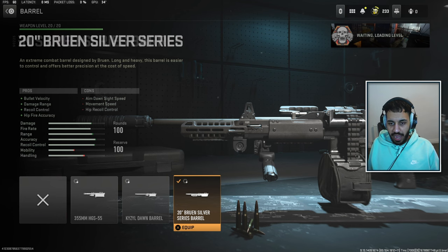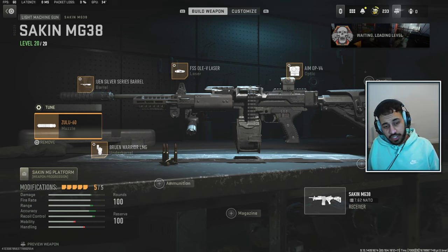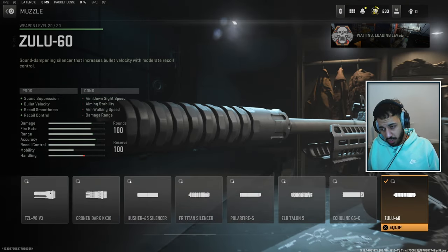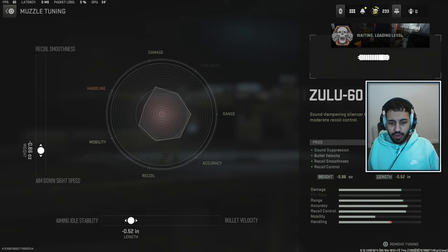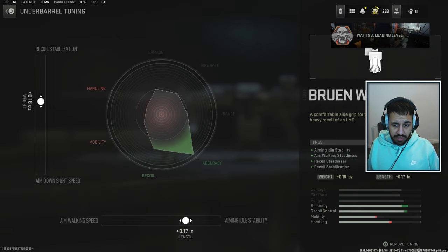When it comes to tuning, we're tuning more towards aim down sight speed and recoil control — it's very important that you tune towards recoil. We are using the Zulu Suppressor, which is the best suppressor in the game. Check Sam.GG for overall best bullet velocity without too much of a con to aim down sight time. Tuning is more towards aim down sight speed and recoil control. And then we are using the Bruin Warrior Grip, which is the best grip for this gun. The tuning is more towards recoil and aim down sight speed, tuning even further towards recoil to make sure you can land your shots at range.